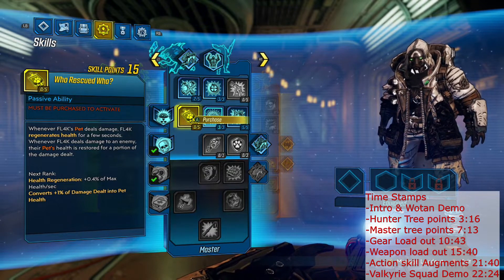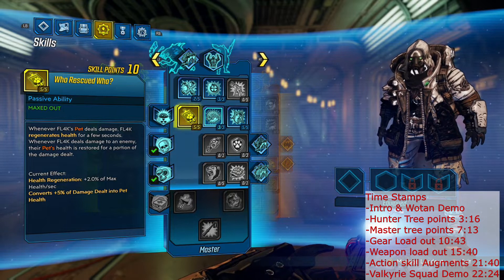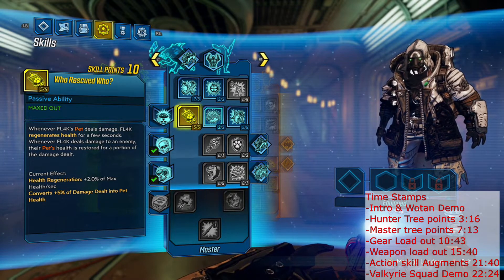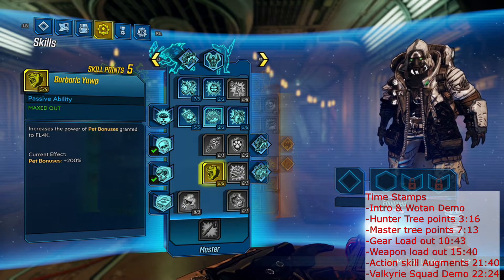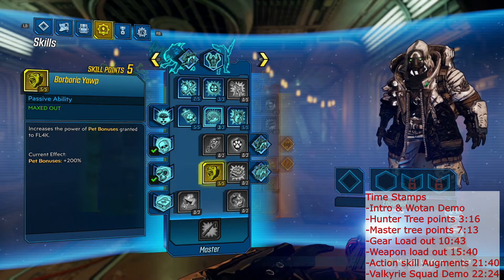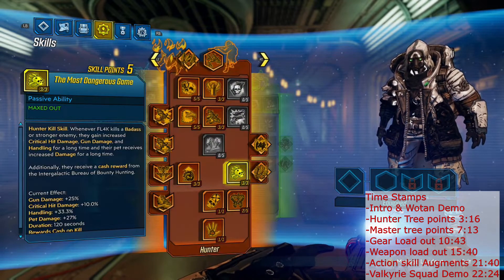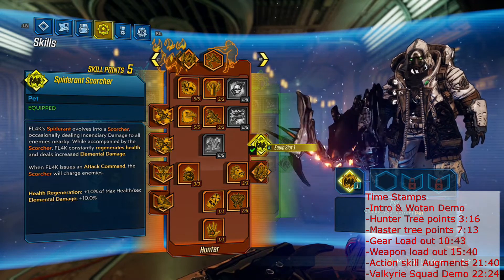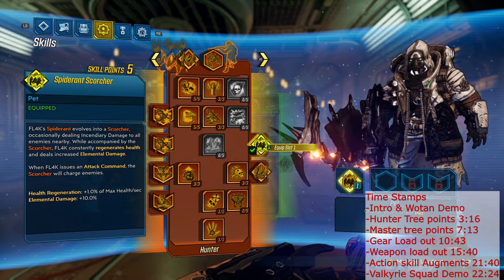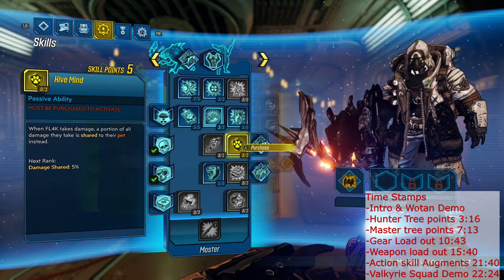I am going to take five points into Who Rescued Who, which is going to give us 2% health regeneration when our pet deals damage, and it's going to heal our pet when we deal damage. It's a great survivability skill that gets us down to Barbaric Yawp, which we're taking at five out of five — giving a 200% bonus to the little perks that our pets provide. In this build I've actually been running the Spider Ant Scorcher, because it gives us a bit more survivability and helps with elemental damage. We're going to get a 30% boost, and we are doing tons of radiation damage in this build as well as whatever element the gun we're using at the time outputs.